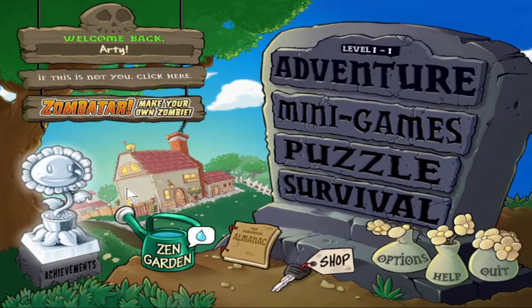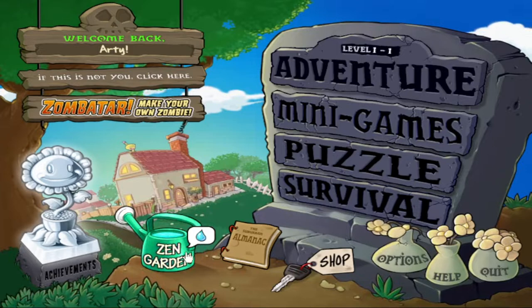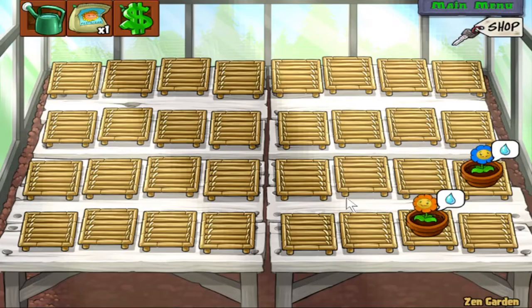Hey there, Artie! Hello everybody, and welcome back to more Plants vs. Zombies. The adventure mode may be over, but there's still lots to explore in this game. We're going to start things off by going to our Zen Garden. There's a little water drop icon next to it, which I can only assume means some of our plants need watering. Sure enough, our two multicolored marigolds need some more water, so we'll go and give them some.